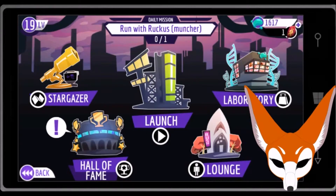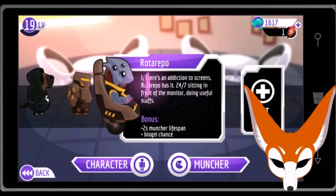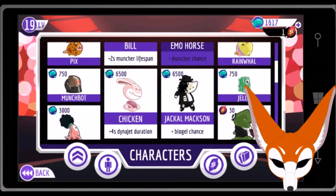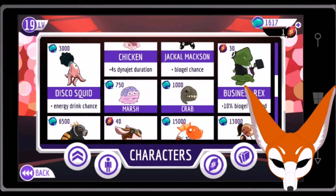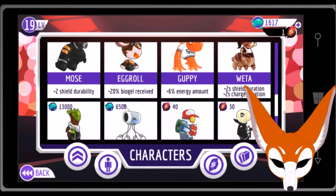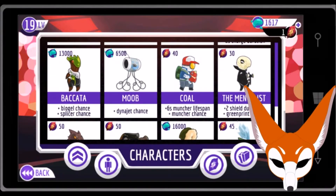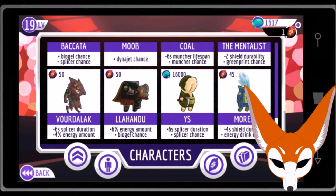You can buy more characters in the — actually, I don't know, it might be Lounge. Is it Lounge? Oh, here it is. I want you guys to look at these while I scroll through them. I don't know why it's called Chicken — that looks weird, it looks like a freaking bunny. Jackal Maxon. Business Rex. I really wanted Cole — he looks hilarious, he looks like a punk, he looks like Ash the robot. And the Bacato over there looks like Groot to me personally. The YS right there looks like — what do you call it — like the Dead Space 3 aliens, the Necromorphs, covered in snow with snowsuits on.